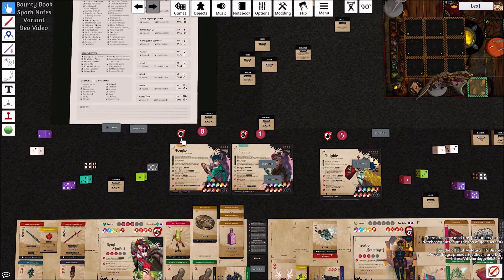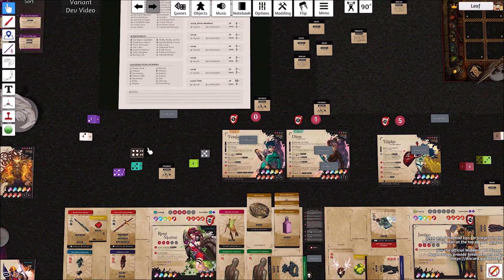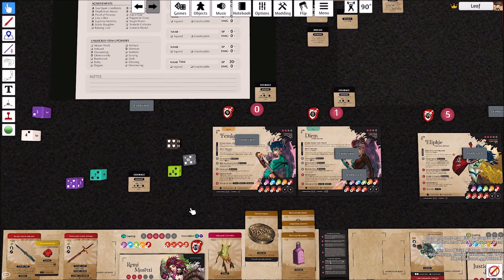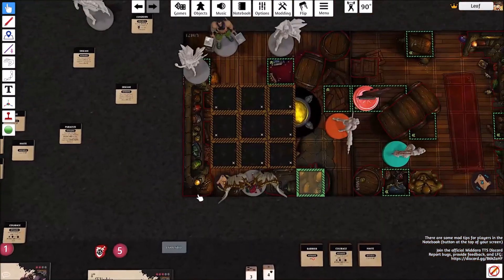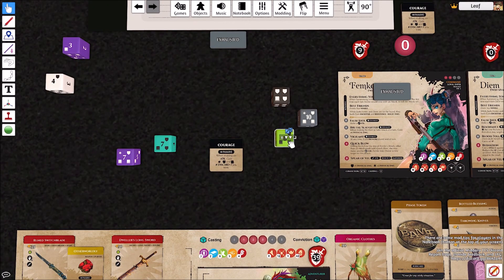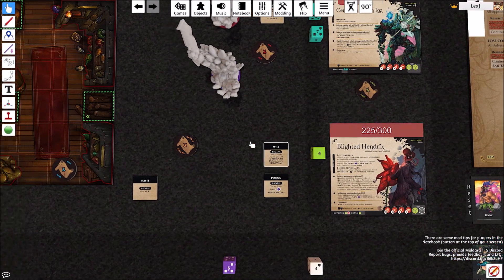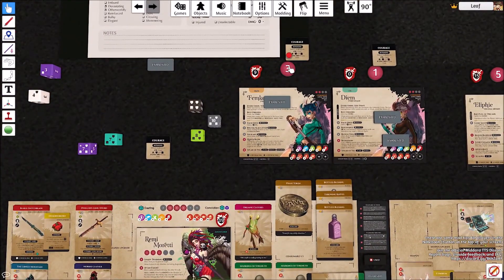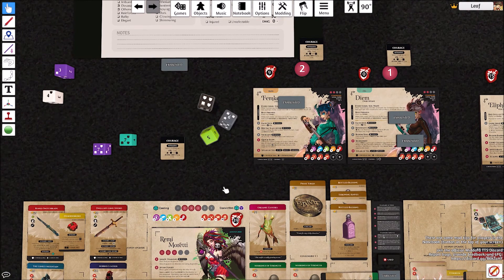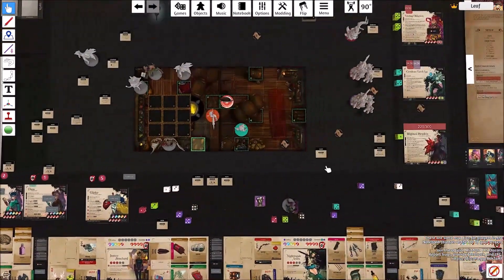Then it goes to Femke. Femke will get cured from the paralysis because of the font. She is going to do False Idol and attack — she is empowered. That is 18, and he is in hindering, so minus one — 17. Base damage is four, counting up to 15, and then 17 because of Wilt — bringing it up to 25 damage. Then she gains three stamina and spends one to do Quick Blow and attack again. 15 minus one is 14, base damage counting up to ten, adding Courage and then 12 because of Wilt.